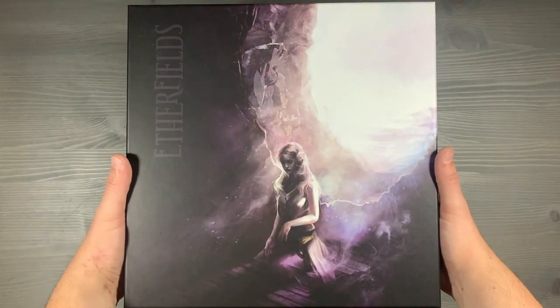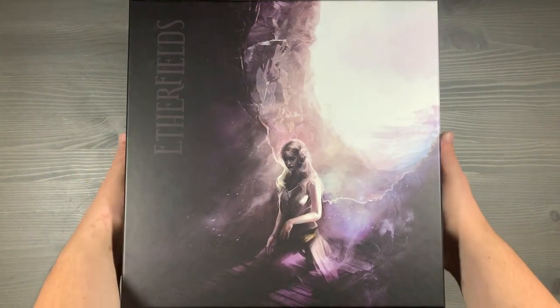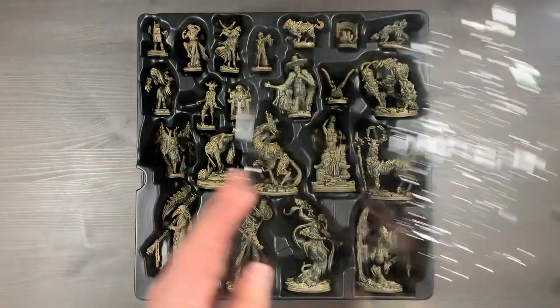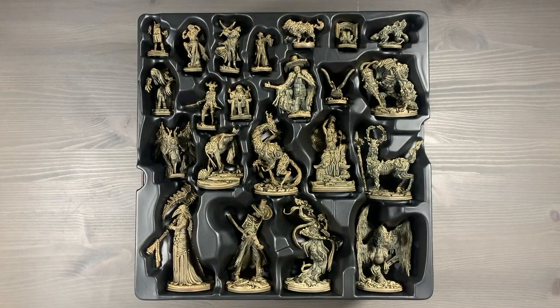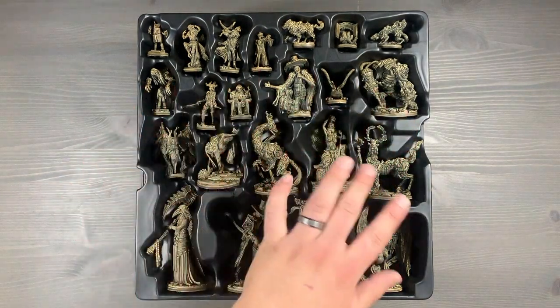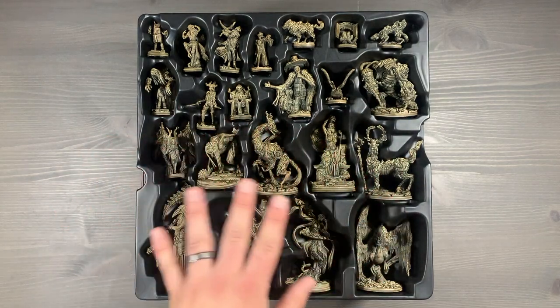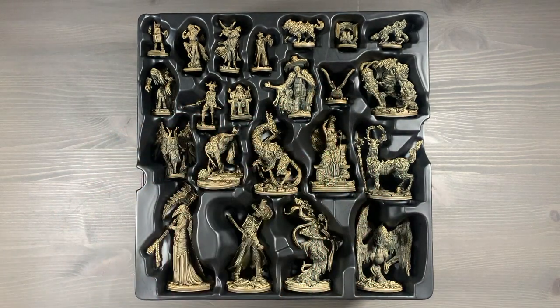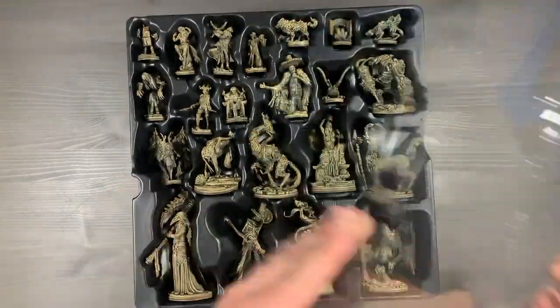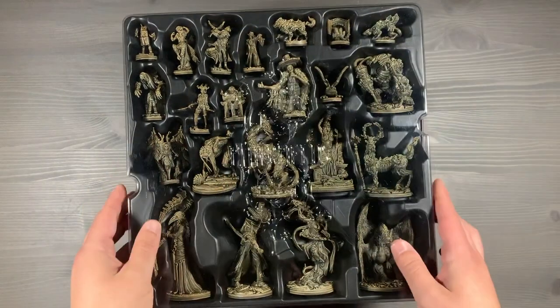Let's go ahead and get started organizing Aetherfields. We'll lift off the lid, and inside you'll see that we have our creatures of Aetherfields on top. You're going to be using these miniatures a lot during your playthroughs of Aetherfields, particularly these core creatures. You're going to be using them in your slumbers and your main missions, so it's nice to have them readily available so you can grab the specific model that you need for whatever dream or slumber that you're on.